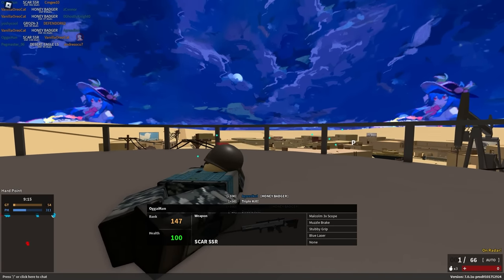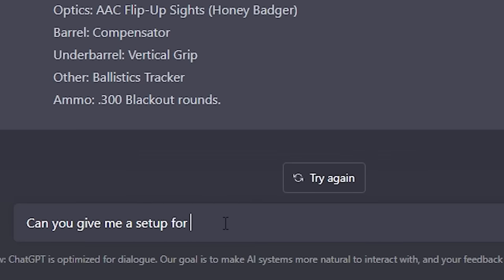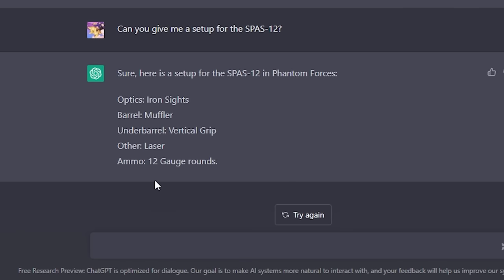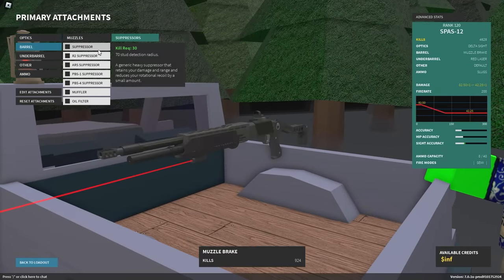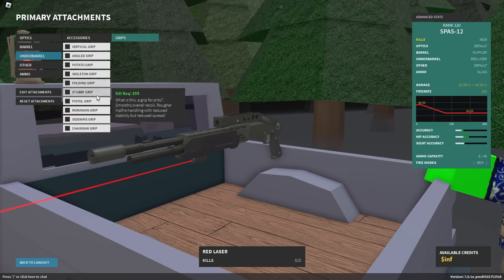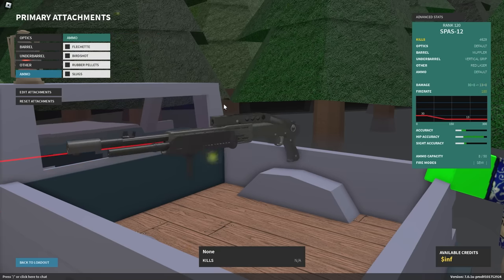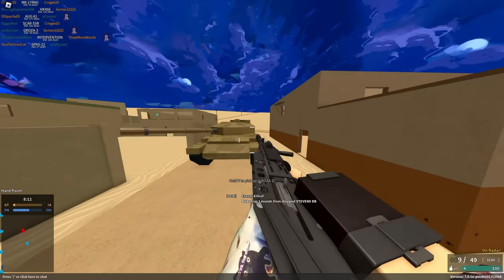We're just gonna switch setup on that. That kind of works. Can you give me a setup for the SPAS 12? Iron Sights, muffler, vertical grip, laser, 12 gauge. Alright. It keeps giving me vertical — if it gives me vertical grip again, I'm just gonna switch it up. Muffler, iron sights, vertical grip, laser, 12 gauge. That is this setup. If it gives me vertical grip again, I'm just gonna switch it up. I don't care.